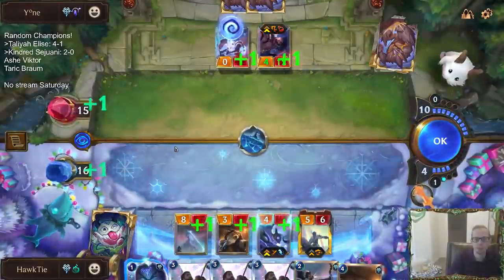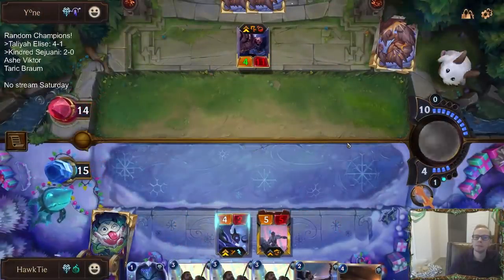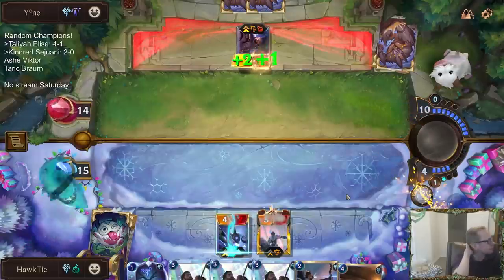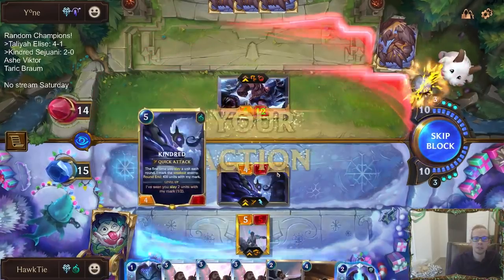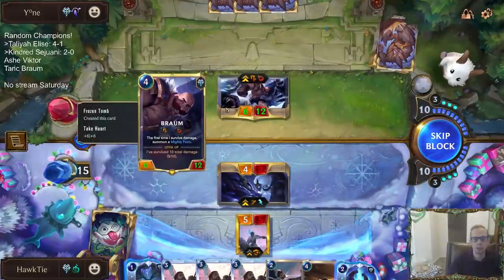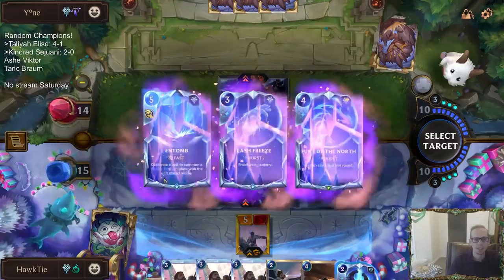We don't get to mark Braum — they're killing their own thing, I'm not slaying it. Mind damage now for Braum. I want to play the Bjerg but I think we need to keep Fury of the North protection available. Shadow Isles card! So do we entomb it? Flash Freeze, Braum levels up, and starts making 3/3s. I can't believe we can't find any of these — one Glimpse Beyond and we're golden, for example.